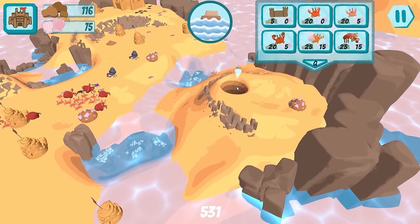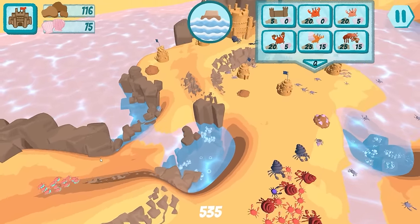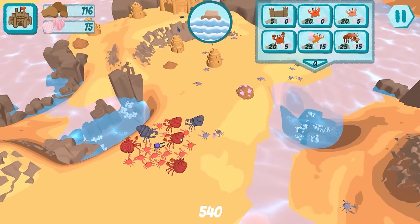Every once in a while I turn around and we've got more crabs to throw in the crab hole. This is going to work out great. We farmed up 116 clay, so we can sacrifice a few crabs.